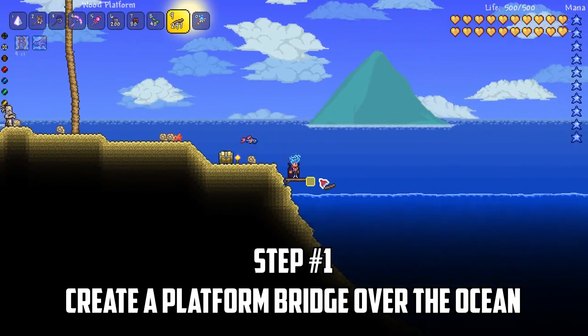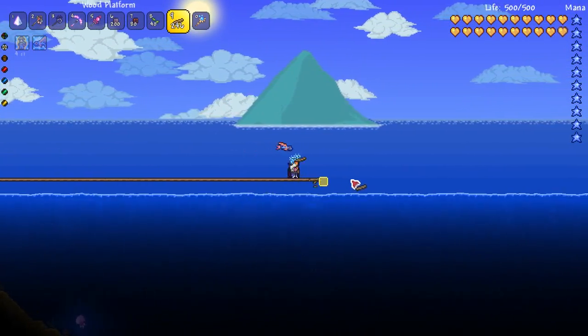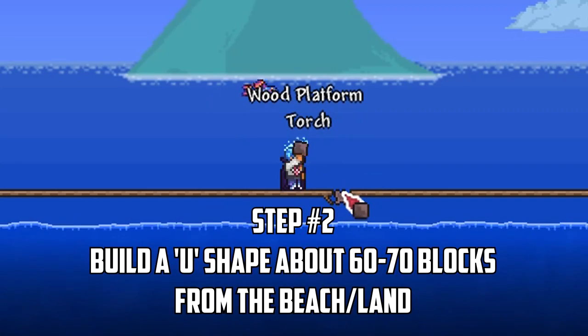The first thing you want to do is build a long wooden platform bridge about 3 blocks above the water all the way to the edge of the world. This will make it easy to get your farm started without ocean mobs attacking you.